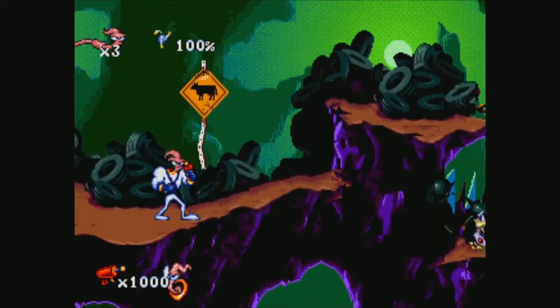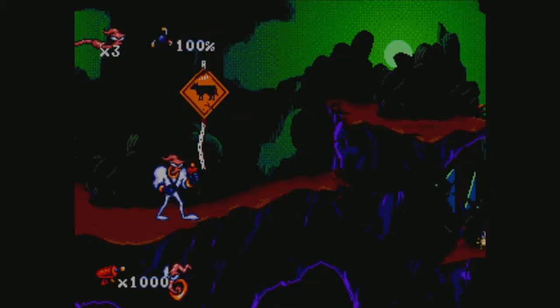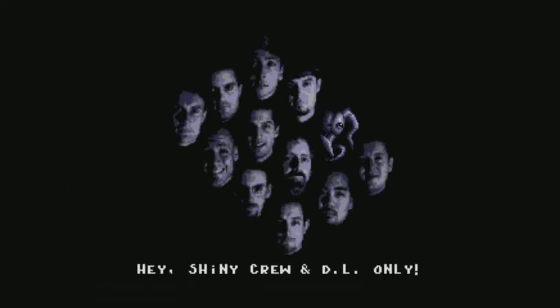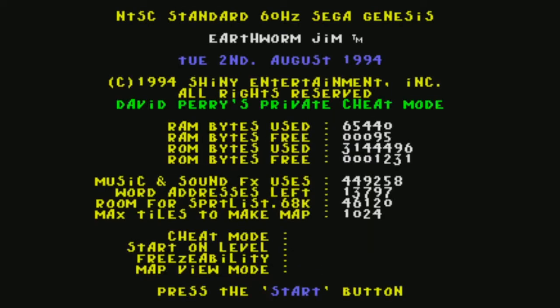We're going to be relying on a little cheat code here today — the level select code in Earthworm Jim. After you've paused the game, you hold left and press A, then press BBA, then you hold right and press A and press BBA. You'll be called a cheater, you'll see the dev team, and then you'll have access to all the levels in the game. We're going to be skipping right to the minigames — the Asteroids games. There are actually seven of them and they're a little seizure-inducing.